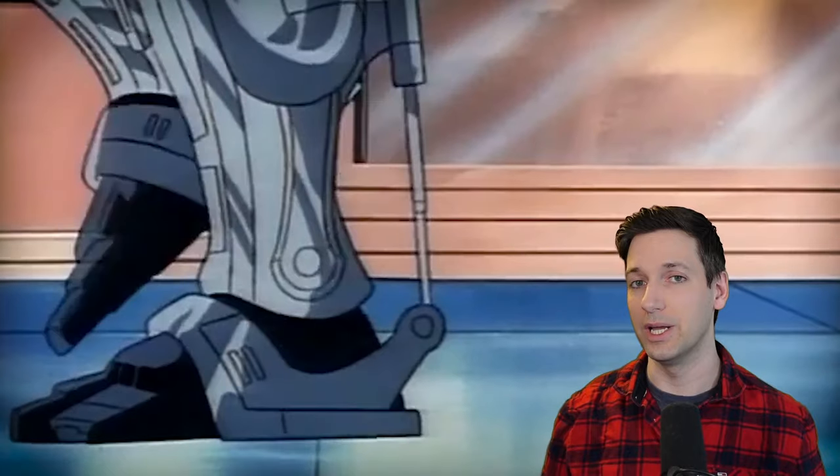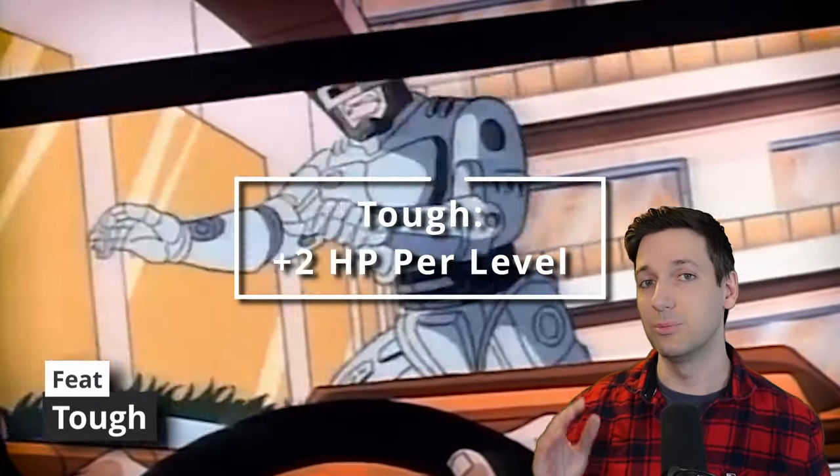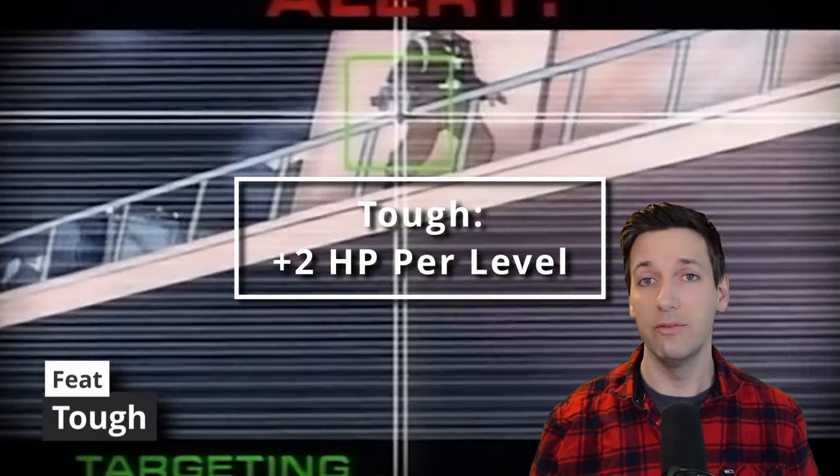At 19th level of Artificer, you get your last ability score improvement. Since we have pretty much max stats in everything we'd want, let's grab a feat — specifically Tough. This allows us to boost our hit points by two points per level of this overall build.